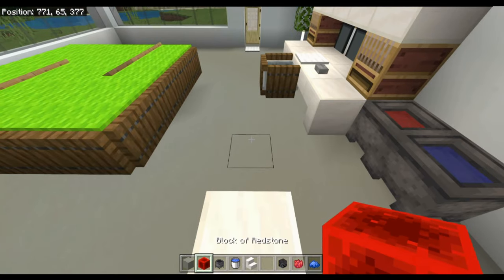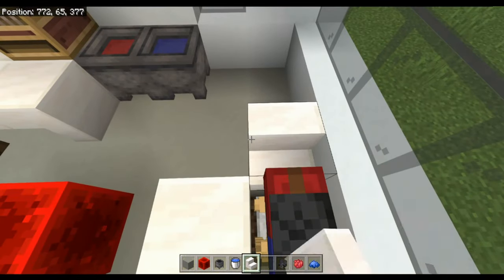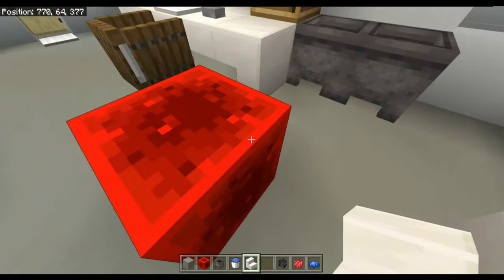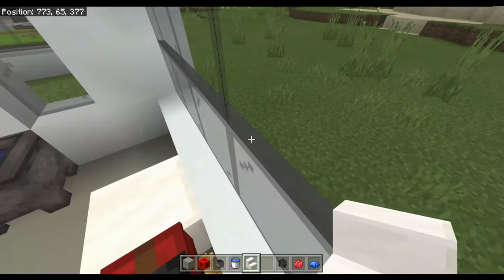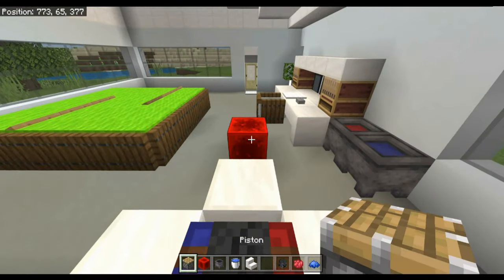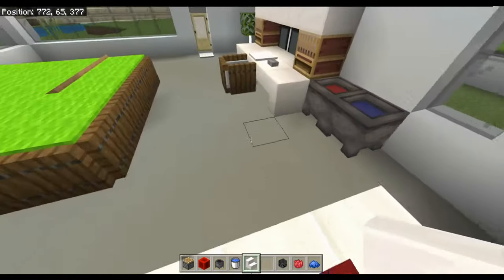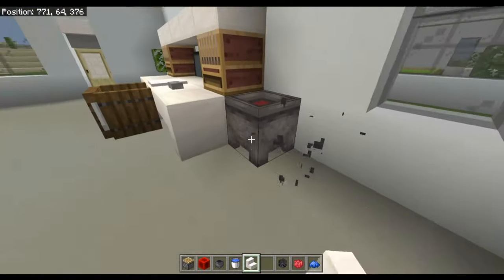Put a block of redstone there, and put an upside down stair just there and another upside down stair there like that. Then grab your pistons, put one there, and you have a Nintendo Switch which you can play on.